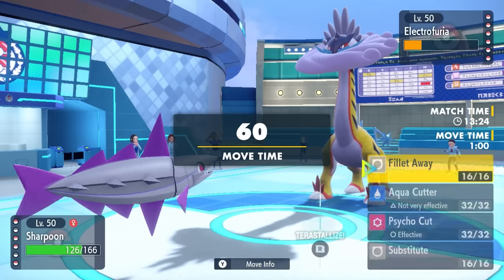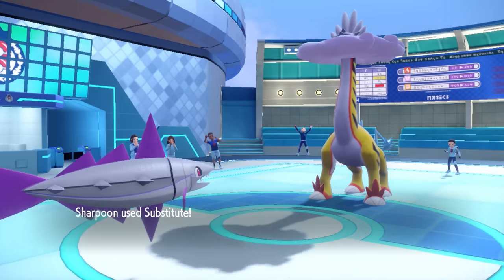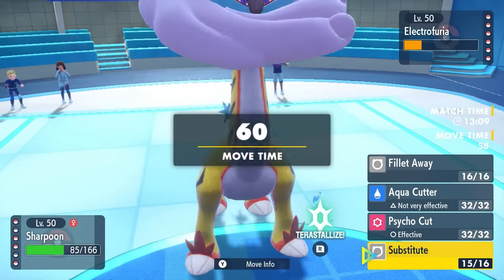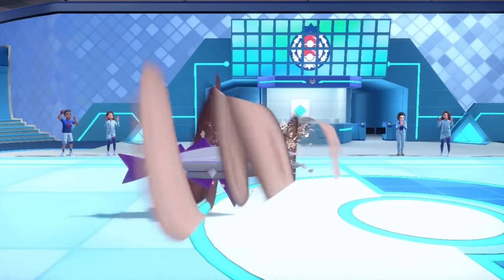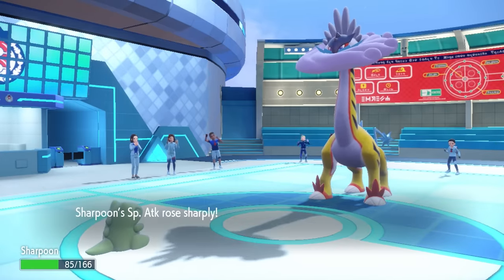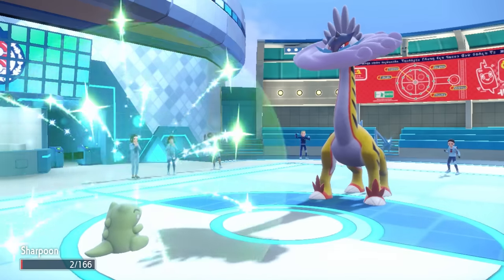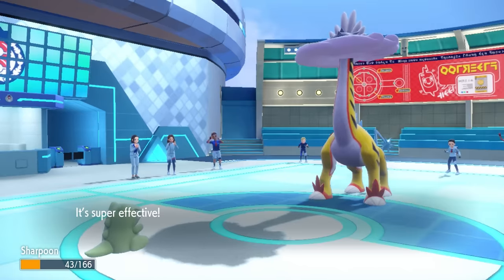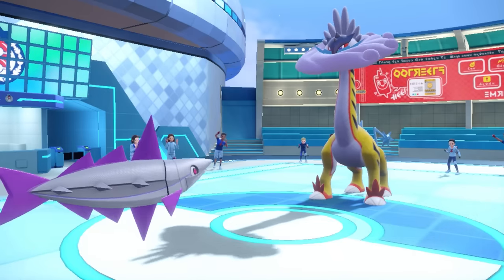I bring in Veluza. The reason we have a decent matchup here is Substitute — I know they're going to go for Thunderclap, which is essentially a special attacking Electric Sucker Punch, and Substitute protects me against that priority. I get the sub up for free, which allows me to go for Filet Away. Behind the Substitute I have just enough HP to slice myself up. It doubles my attack and speed at the cost of half HP, bringing me to 2 HP, but I get a little snack from the Citrus Berry.